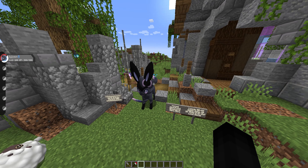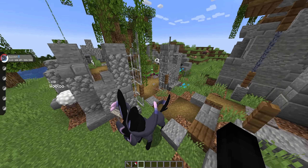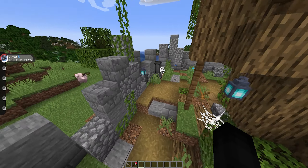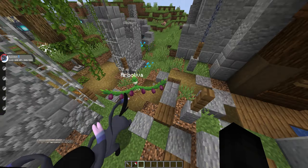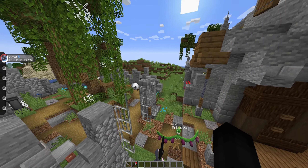Keep in mind, since Spirit Sylveon is at an ultra rare chance, there is a chance it'll take you forever to actually get it to spawn. And no, you cannot evolve Eevee into it at this location — you simply have to wait for Spirit Sylveon to spawn naturally, which it does have the ability to do.